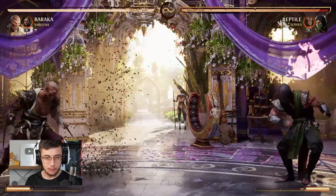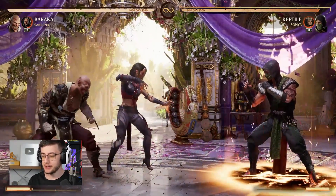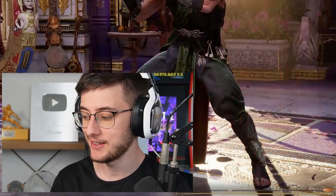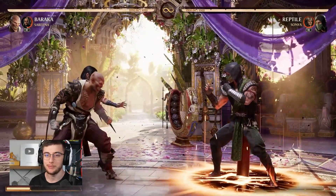Next up we have the Sareena cameo, which is probably one of the more popular ones right now. The first move is her meter drain — she comes out right here and if they're standing in it you can see that meter going down super fast. Because this is an ambush cameo there's no risk going for this one, so you can kind of just throw it out and hope that they stay in it.